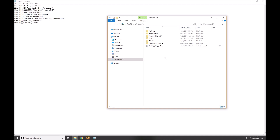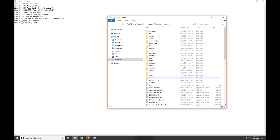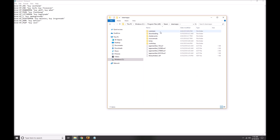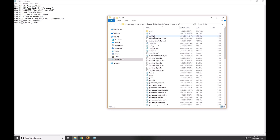Once you have your .cfg file, drop it into the CS:GO config folder. For me that's on my Windows C drive — go to Program Files (x86), then Steam, then steamapps, common, Counter-Strike Global Offensive, csgo, cfg. I saved mine as 'buybinds.cfg', so just drop that file into that folder, then hop back in game.